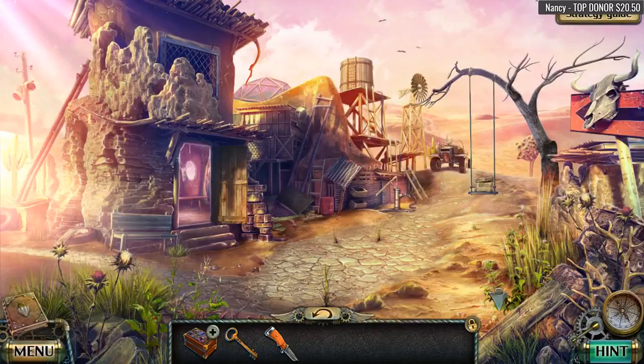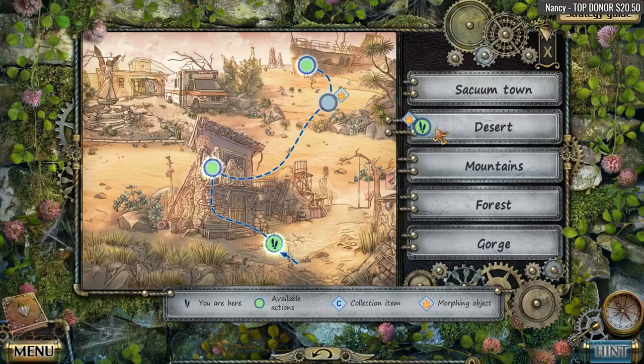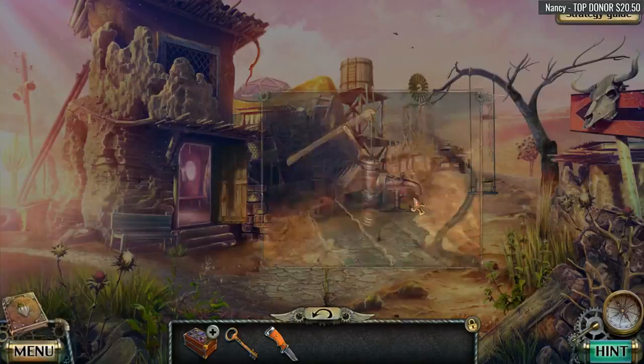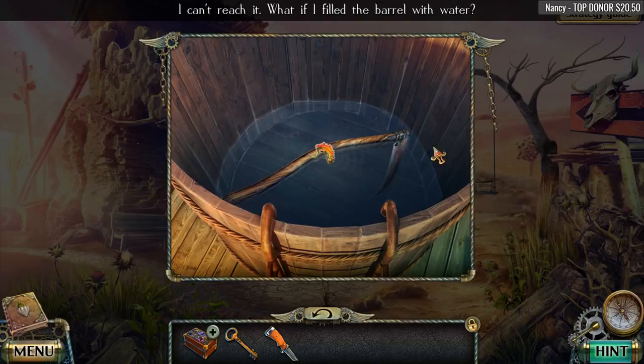I do appreciate your generosity. It looks like we still have to find a collectible there — a morphing object. We have available actions though. The valve handle is missing. What's up here? I can't reach it, but what if I fill the barrel with water? Yes, we need to do that.